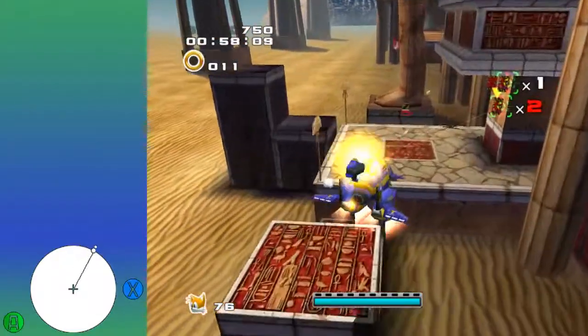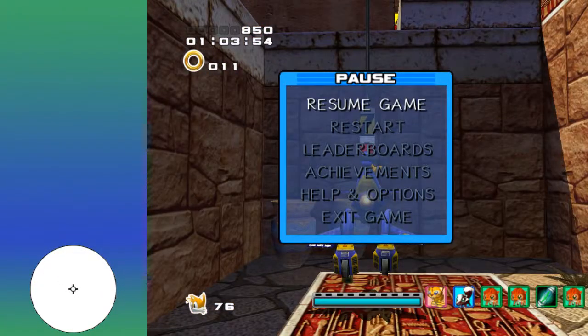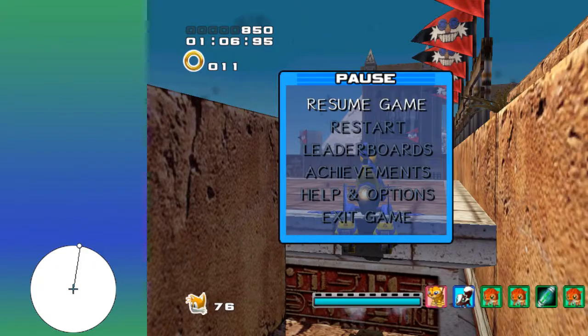And then you'll hover over this way, shoot those guys down, grab the pulley, jump over here, jump around the corner, jump up here. Now here, once you grab the pole, you actually want to go neutral and just kind of spam the button. And after you've done that enough, just kind of hop over here.